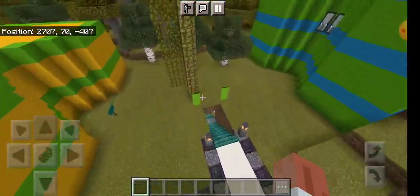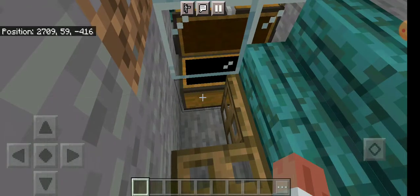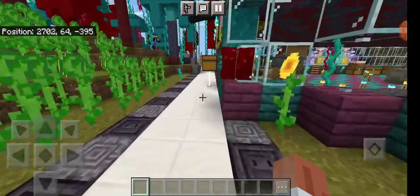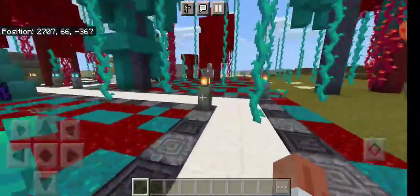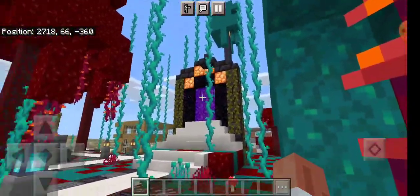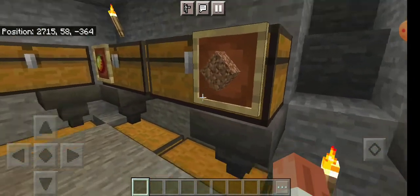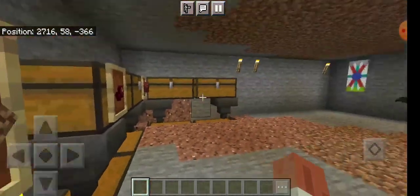Over here is where the drops come for the creepers and everything — this is where they end up. And then if you follow the track, the little white outline, one of them goes towards the castle — I don't know why I keep wanting to call it a manor — and then one goes to the storage down here. This is legitimately just all dirt; there is nothing else in these chests but dirt.